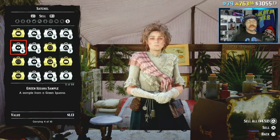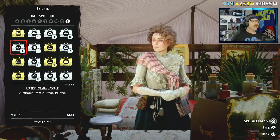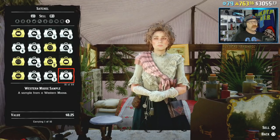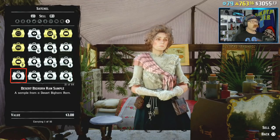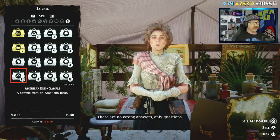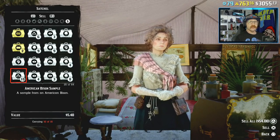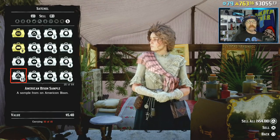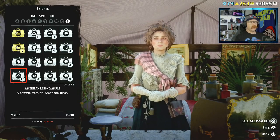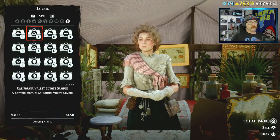If you want to grind some easy cash this week, definitely jump into Harriet's missions and get those done. I also looked at other samples — some sell well, like the Western Moose at $8, but they're hard to get. One I found really good was the American Bison, selling for $5.40. I was able to get ten of them in about five minutes. They spawn in huge batches up by the oil fields, between the oil fields and Emerald Ranch, and down in the Heartlands and Great Plains near Blackwater. That's another $54 in five minutes.